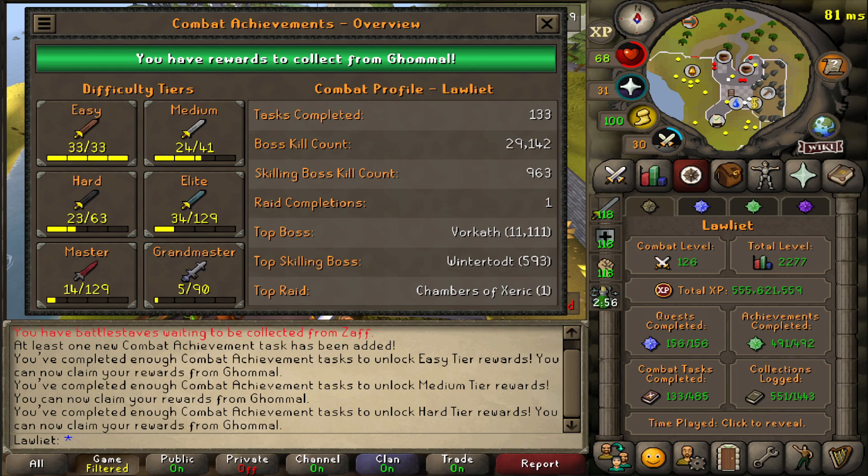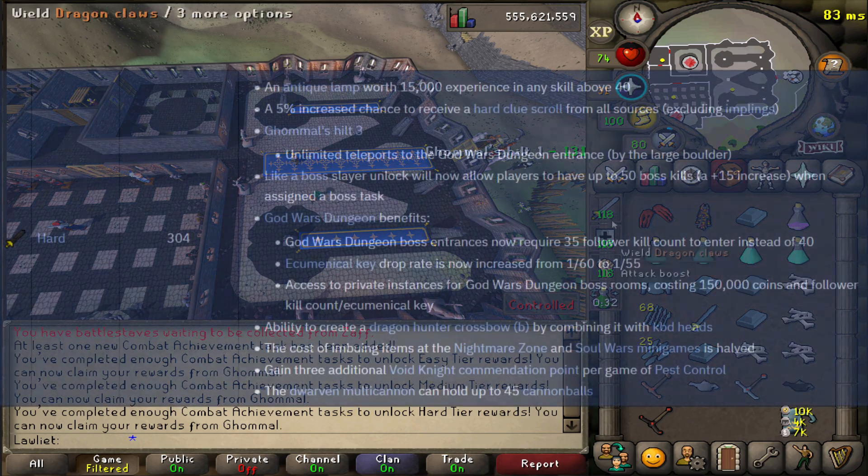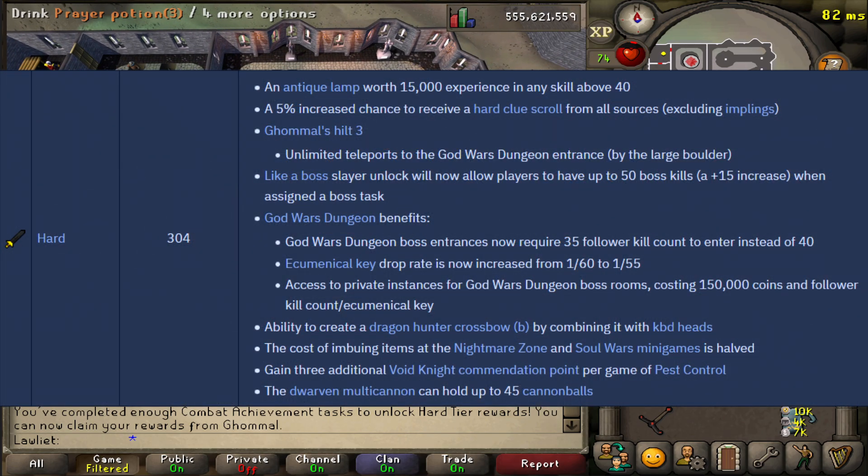With today's update, combat achievements have been changed — they are now unlocked through a point system. You don't actually have to complete all of the achievements in a certain tier to unlock the rewards for that tier. For instance, before, if you wanted the hard rewards you'd have to do all of the easy, medium, and hard combat achievements. Now, as you can see here, we've unlocked up to the hard rewards without even doing the hards or the mediums. The hard rewards give us a lot of different stuff, but the big one for us is the 5% increased chance to receive a hard clue scroll, which is going to help us since we've been using hellhounds in the wilderness to get our hard clue scrolls.